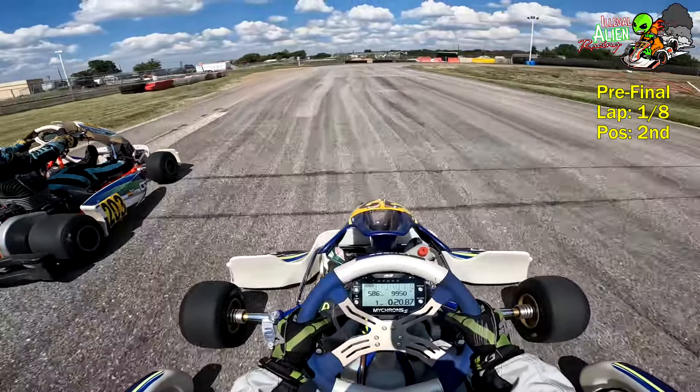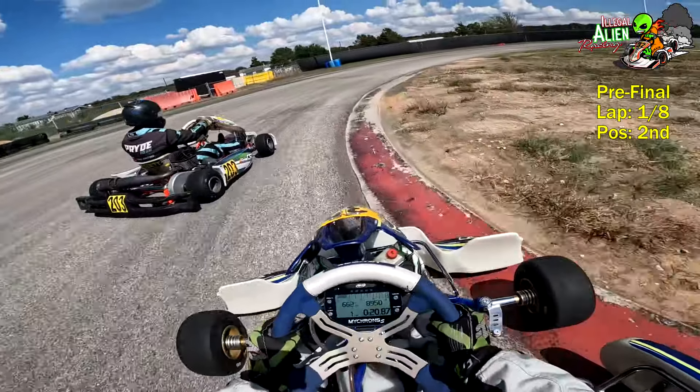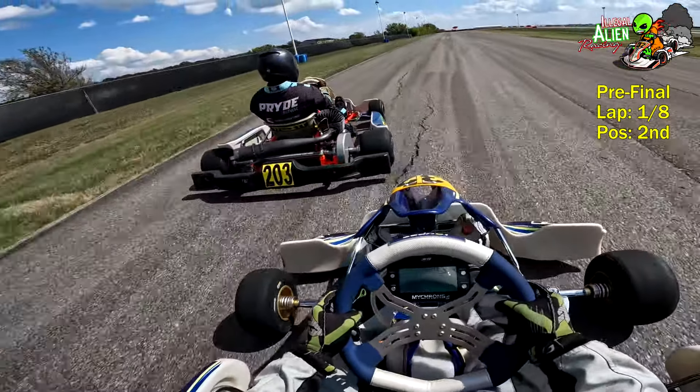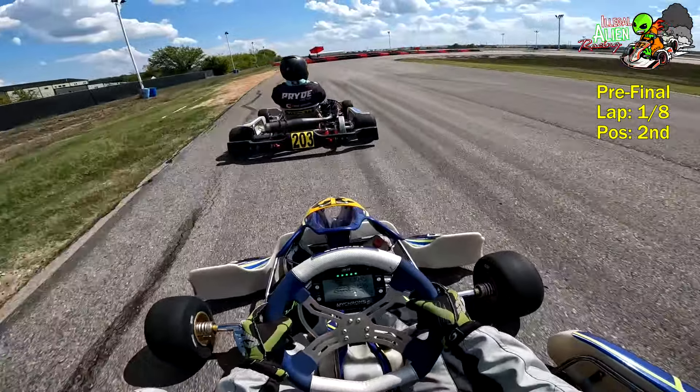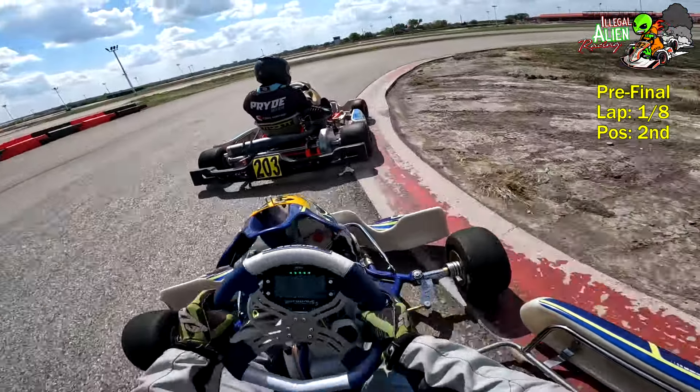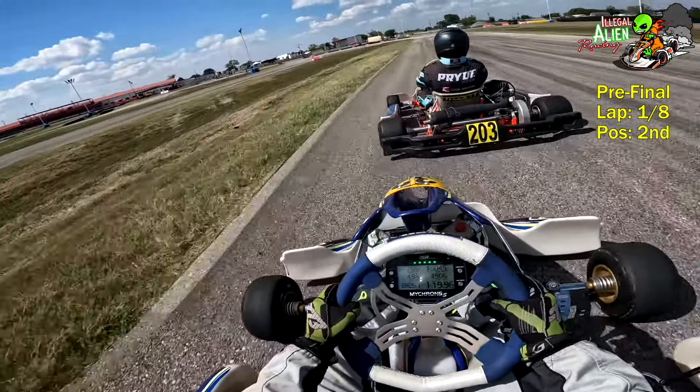Looking at James to the right for green — he drops the green and kart 203 gets a really good start and goes straight to the front. We'll have a look behind us — that is Jacob there in the red and white.